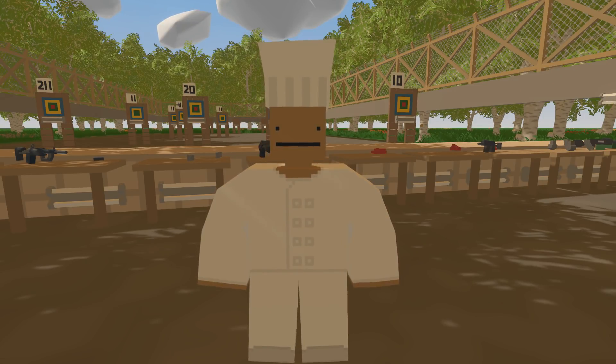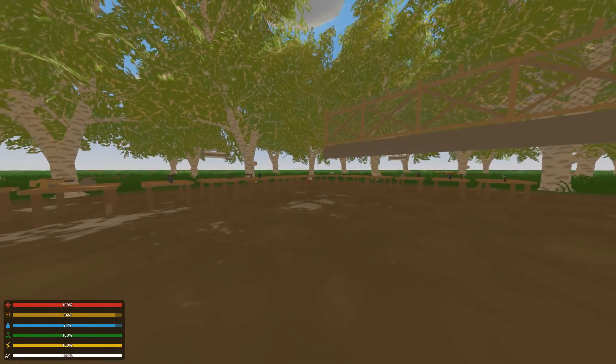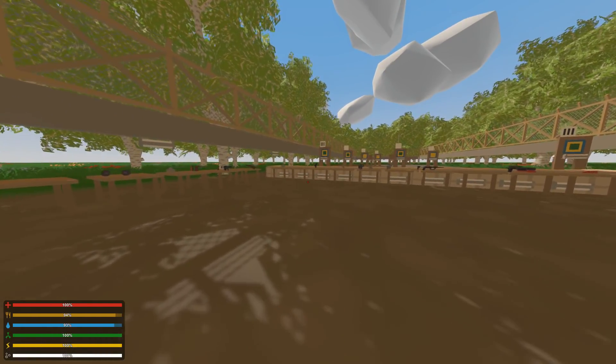It's called the Unturned Aim Map. It seems to be very cool, but it seems to also be missing some walls as you can see here on the edges. You spawn here in a corner, and as I said, there are supposed to be walls here. There are different types of guns around the map.